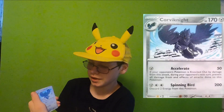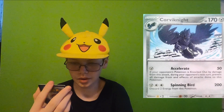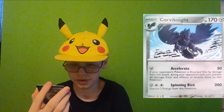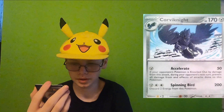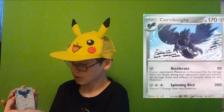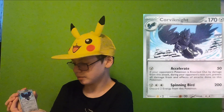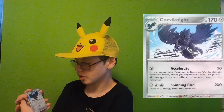Corviknight. Accelerate for 50 damage. If your opponent's Pokemon is knocked out by damage from this attack during your opponent's next turn, prevent all damage from the effects of attacks done to this Pokemon. And Spinning Bird for 200 — discard 200 energy from this Pokemon.